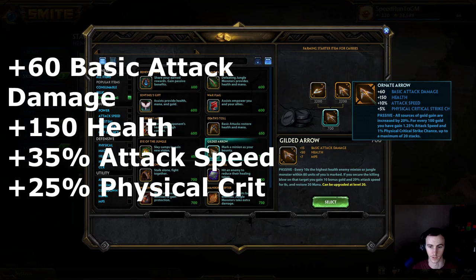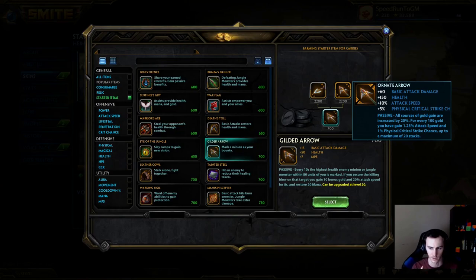If that's not a lot of stats, I don't know what is. This item is very, very amazing - this is why people are building crit and why you should be as well. The way this item stacks is for every 100 gold in hand you gain attack speed and crit, so you want to be keeping 2000 gold in hand for max stacks.